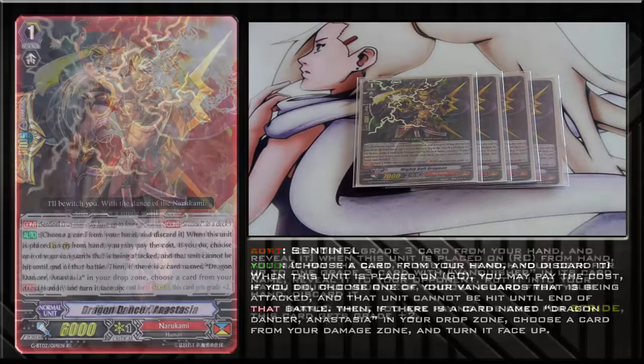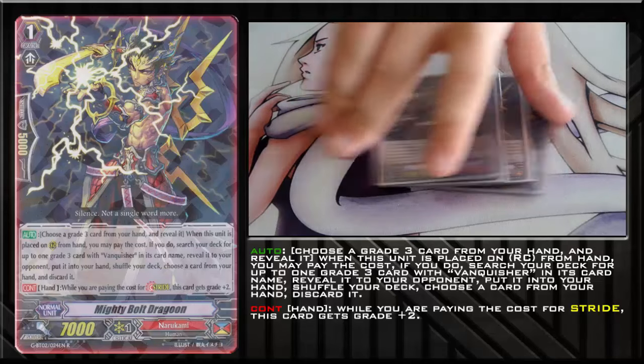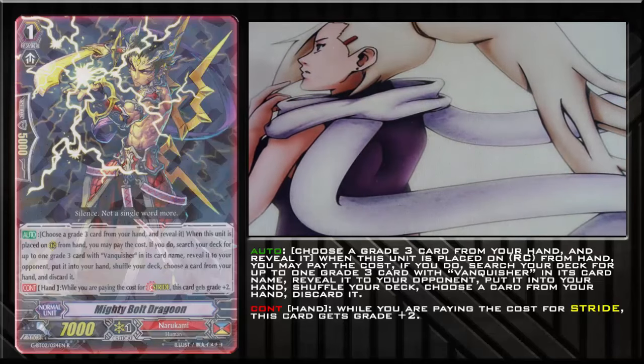We have Mighty Bolt Dragoon — he's the stride assister for Nurikami. Whenever you discard him for a stride, he counts as 3 grades, which is perfect. His first ability you don't have to worry about because we don't play Geronic Vanquisher in this deck, but he's also just a good 7k booster. You play 4 of them because you want to max out for if you ever have to play against Mega Colony. You want to use your Grade 3s more for riding than striding, so having the full 4 count to stride all the time is great.